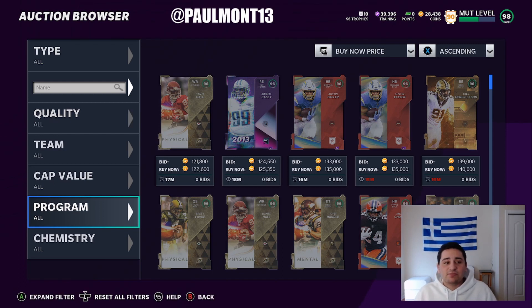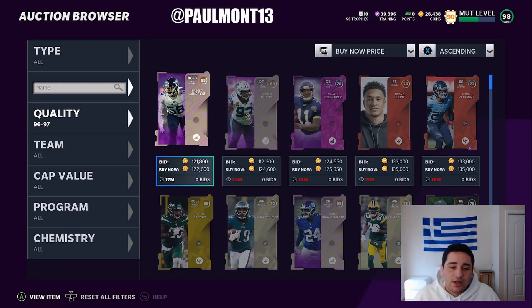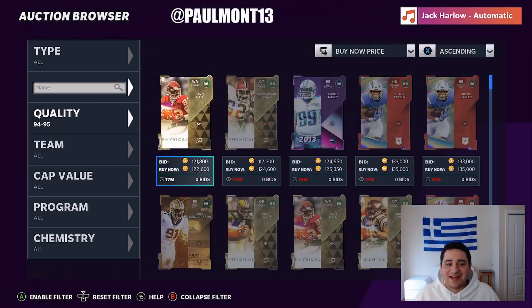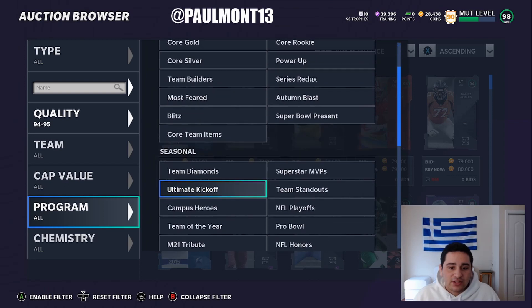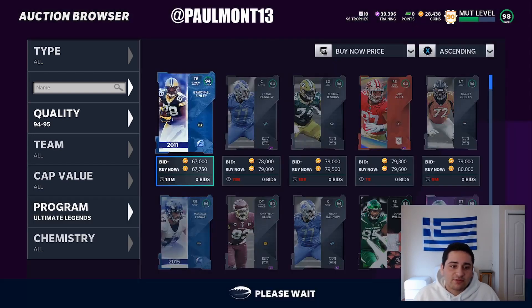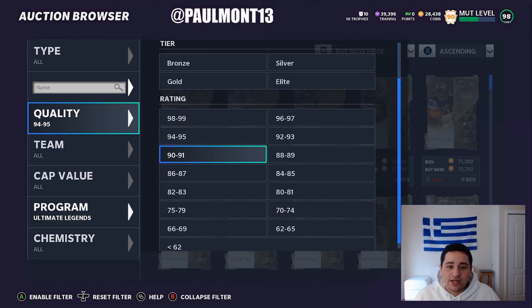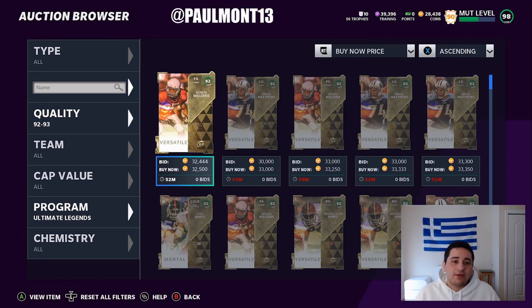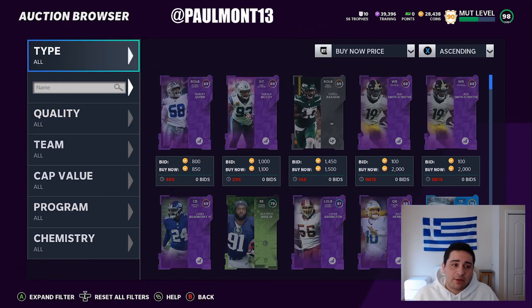If you guys need some clarification: go to the 94s to 95s, go over to program, and go down to Ultimate Legends. Click Ultimate Legends — you'll see those 70K cards. Grab that one for 25K worth of training. Go over to 92 to 93, stay in the Ultimate Legends column, and buy a 92 overall. You get 35K worth of training for around 100K. It's the best deal on the market right now for sure.